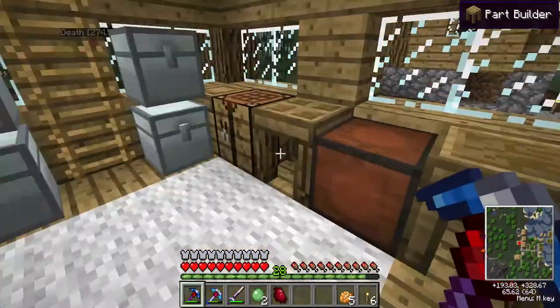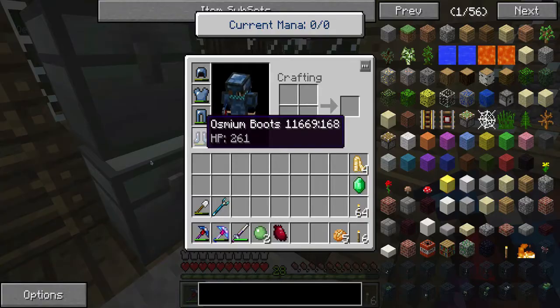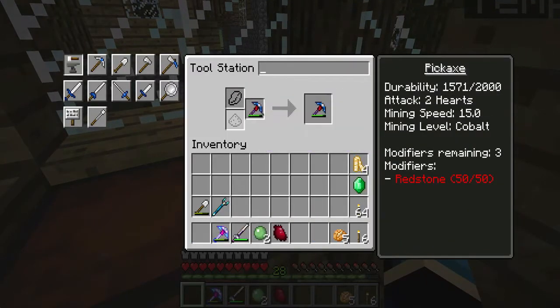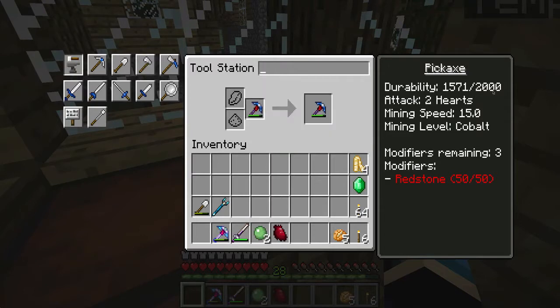Last episode we made ourselves some Manyullyn. I went and made myself a pickaxe, and on this pick - if we go and have a look here - this pick has a Manyullyn rod, a paper binding, and a Cobalt mining head. As you can see, it's got 2,000 durability, which is actually amazing. Attack 2 hearts, mining speed 15, and it's got 50 out of 50 redstone on it.